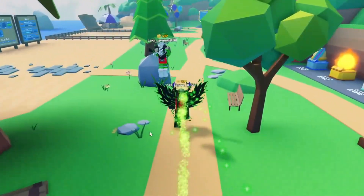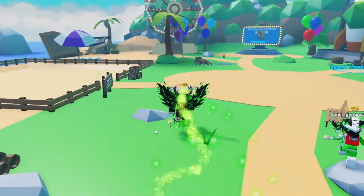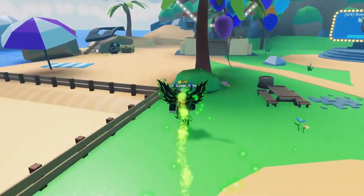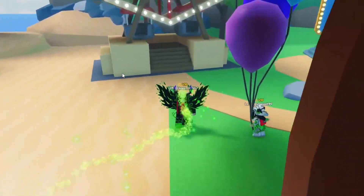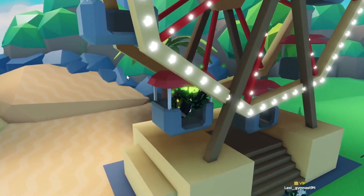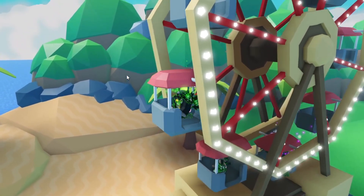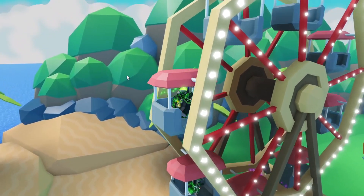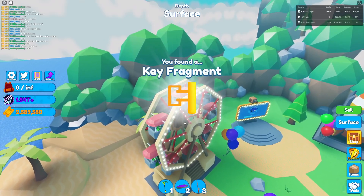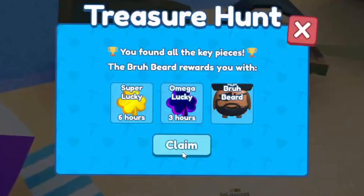Now we're heading all the way back over to the ferris wheel — that's the last part of the quest. And like I said, you do not have to go to the quest area at all. We're just gonna jump right up on this ferris wheel and go for a nice little ride. Sometimes it takes a couple of trips around. And there we go — we can jump right down and run over to the quest. Done, we didn't even have to go there — we just speed ran it!